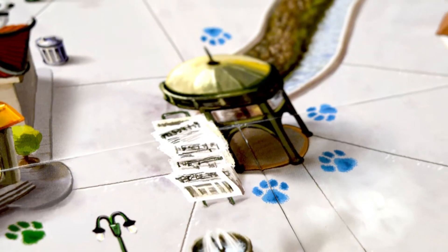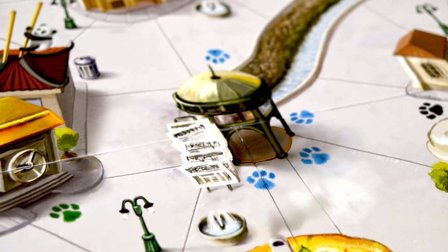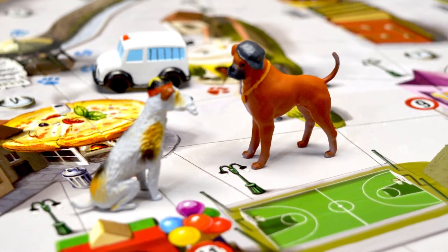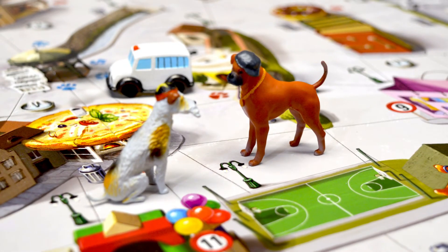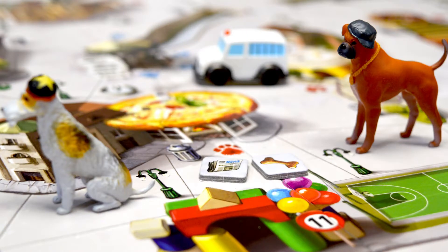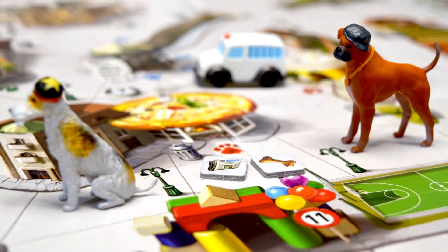The newspaper stand in the middle of the board lets your dog pick up newspapers and deliver them to specific buildings. With a successful delivery, dogs are rewarded. Dogs can only hold up to two objects in their mouth, including newspapers and bones. If you're next to a dog, it can be attacked. Each player reveals a card from the top of their deck to see which dog has the higher attack. If the attacker wins, the defender drops all their items and moves back a space. If the defender wins, the attacker loses the rest of their turn.